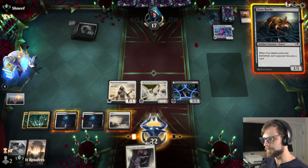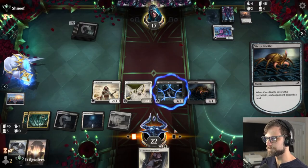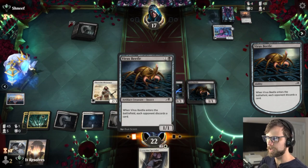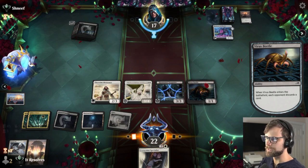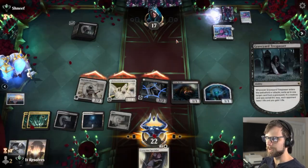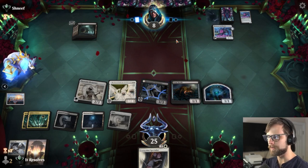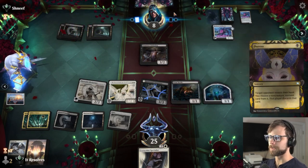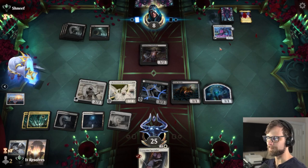That's a dead Shieldred which is super helpful. Let's go ahead and Virus Beetle — why not? We'll save the Extraction Specialist here. We probably didn't need the Virus Beetle but it gives us a nice little sacrifice outlet if we need it. Let's get Shieldred out of there for sure, get an extra little creature, and deal a bit of damage. Next turn they're facing quite a bit of damage — definitely lethal unless they can find a way to do something this turn. That's not going to do it, and that card is also useless. This will be our last game, by the way.